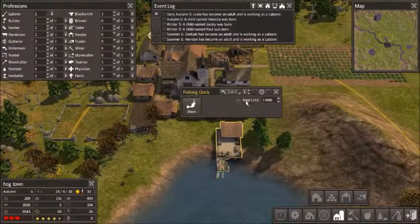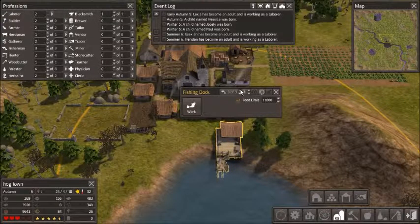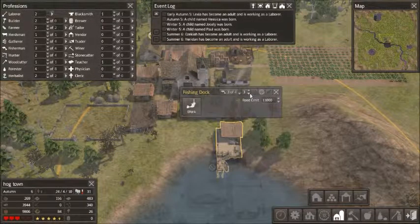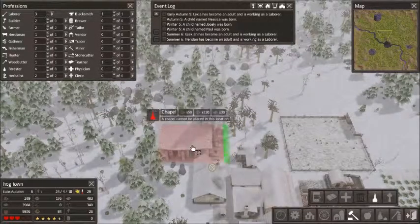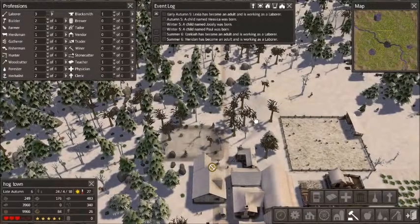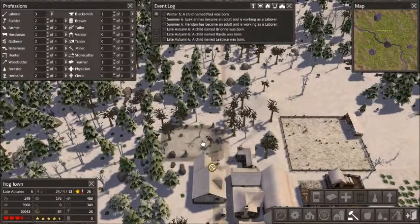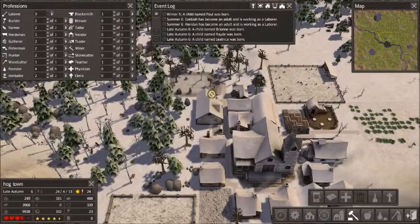Getting close there, so I'm going to lower one fisher. I want to raise happiness, so I'm going to build a chapel so people can have this religious aspect — that increases happiness. That's if you choose it — it's completely up to you.